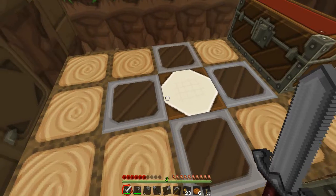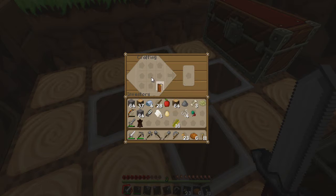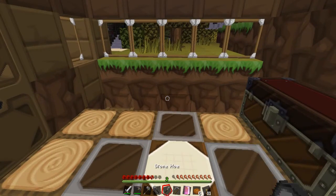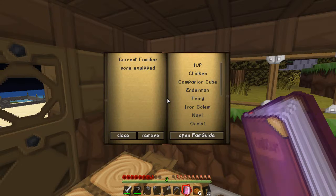I am the champion, my friends! Now I've got all the ingredients: a book, some zombie brains — yell out if you know what I'm doing — a spider eye, a bone, and some gunpowder. I have added a new mod to my modded survival series. This is the Fam Guide — I have the Familiars mod added to my world!